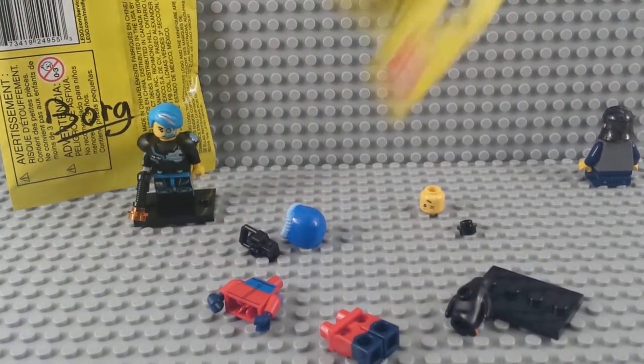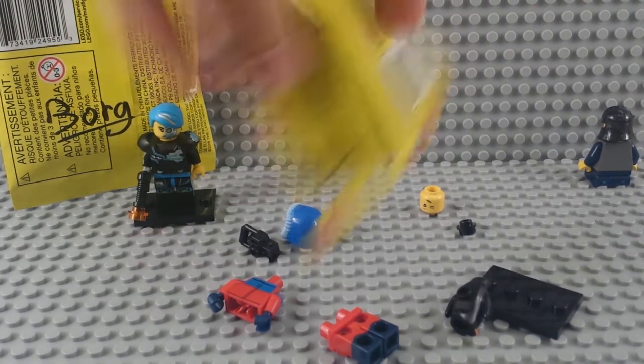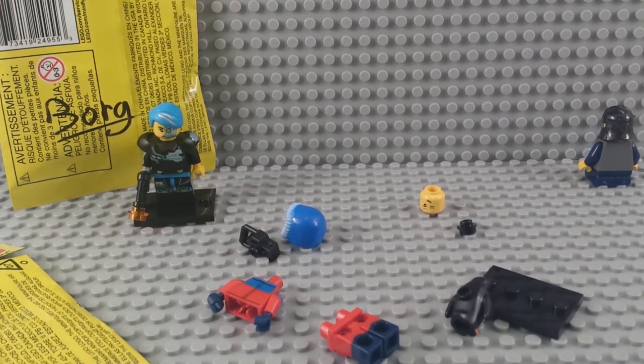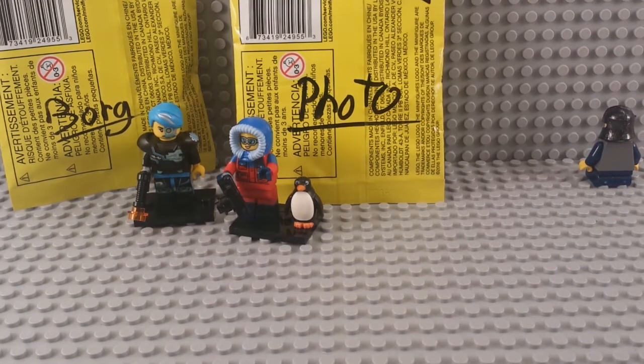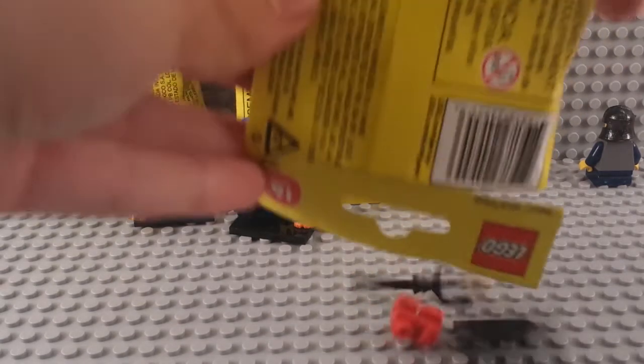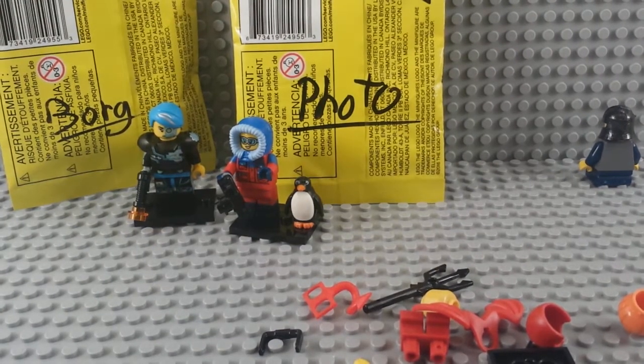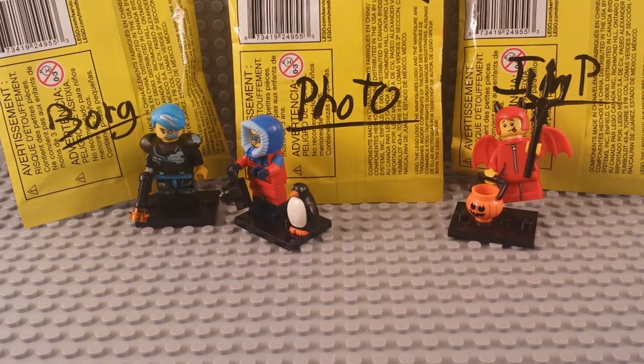Next one is the wildlife photographer — I like that one, marked 'photo.' There she is, set up. This one comes with the penguin. We'll do something more close-up when we get the whole set. Oh, that's an infernal devil guy — neato! That one's marked 'imp.'